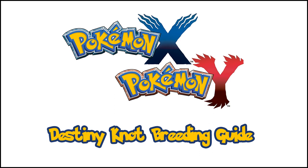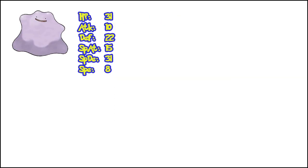Pokemon X&Y brought about a huge change to the old method of breeding, and that is the Destiny Knot. The Destiny Knot is an amazing item that allows you to guarantee that 5 IVs will be passed down between the two parents. What this means is that out of the possible 12 IVs between the two parents, it will select 5 of them at random and give them to the child. Here is a visual example.